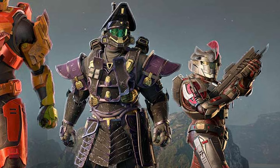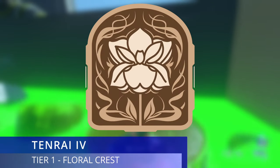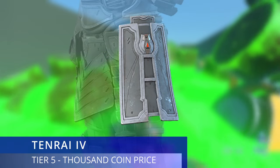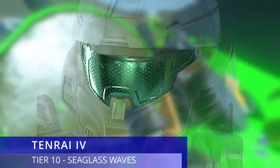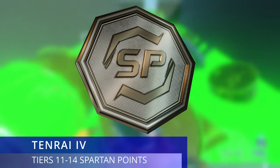Starting with the Tenrai 4 operation: for the first tier we get an emblem called Floral Crest. At tier 5 we get a hip attachment called Thousand Coin Price. Then skipping over to tier 10, the next reward is Sea Glass Waves, which is a visor.